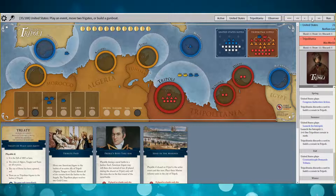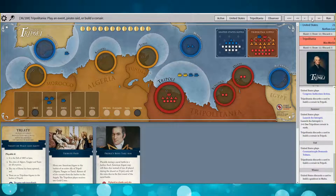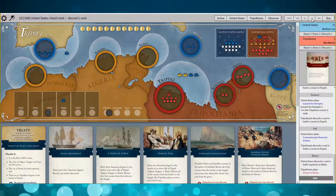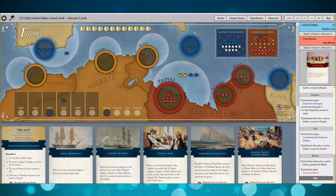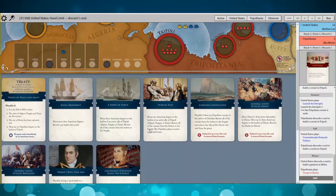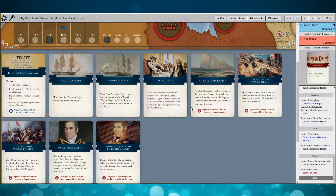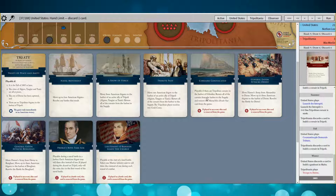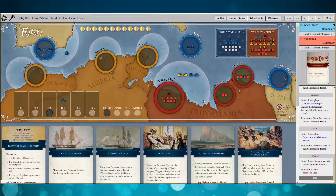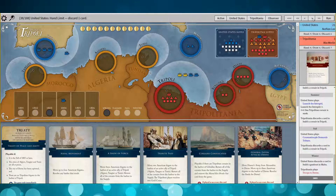I've still got some good options there. I discarded the Marine card to build another gunboat in Malta — a second gunboat. Take note of that. I felt I had some time; there wasn't any pressure because the Allies weren't in play. That gave me three frigates in Gibraltar and I picked up Show of Force as well. Having those two gunboats is really nice.